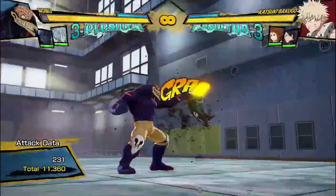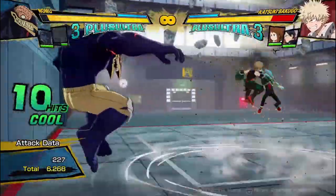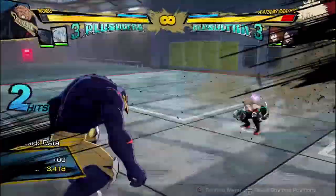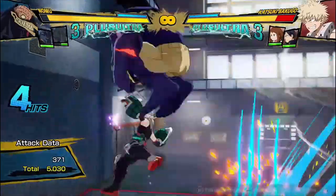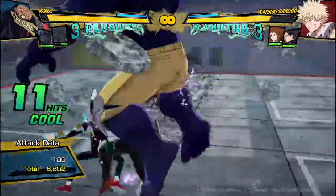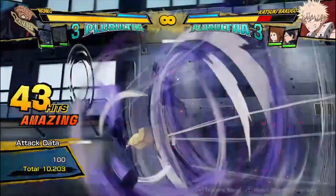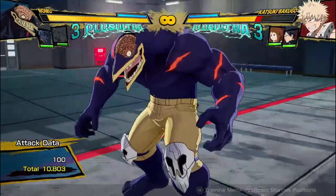Obviously you're going to get a little bit of extra damage if you do his red attack at the start of a combo — just adds a bit. You don't want to extend it too much because it'll trigger Meteor Blow earlier, but 10,500 for zero dash cancels is pretty good damage.